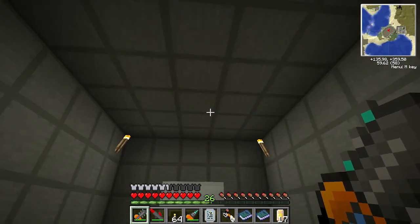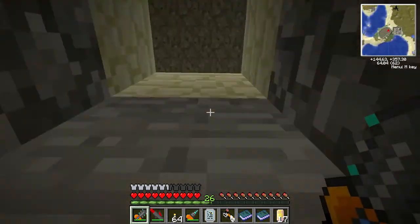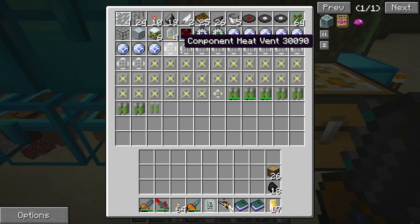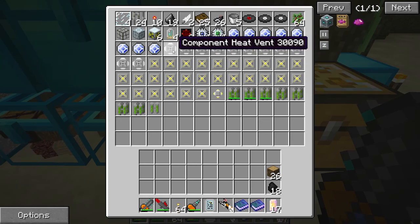Last episode it was surrounded by water, it no longer is — I'll explain that in a second. All these components from the nuclear reactor are either here, so it goes from there all the way down to here. That was an extra. It took quite a lot to make, so if we look at say this component heat vent...